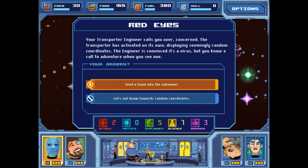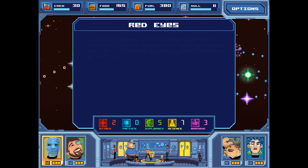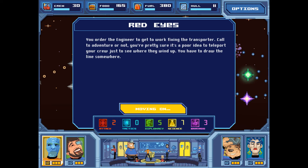Red Eyes — your transporter engineer calls you over with concern. The transporter has activated on its own, displaying seemingly random coordinates. The engineer is convinced it's a virus, but you know a call to adventure when you see one. We can send a team into the unknown or say let's not beam toward random coordinates. I've encountered this before and it takes forever — I'm going to say let's not beam toward random coordinates. Moving on.